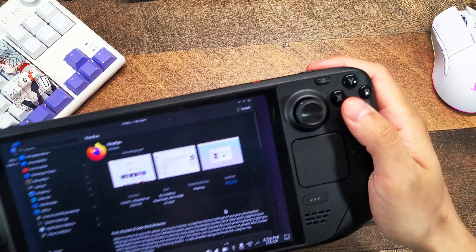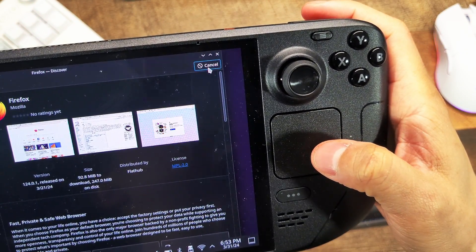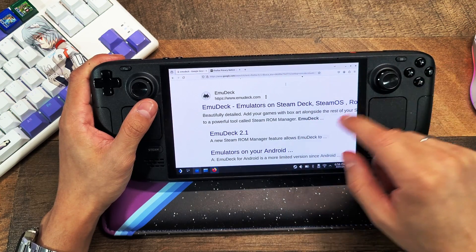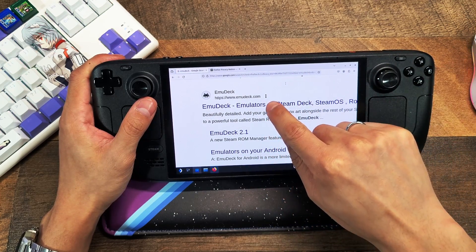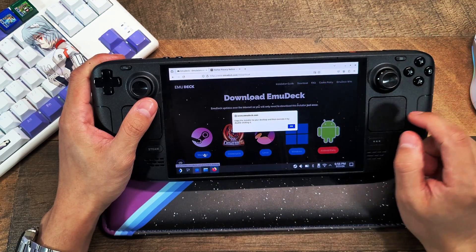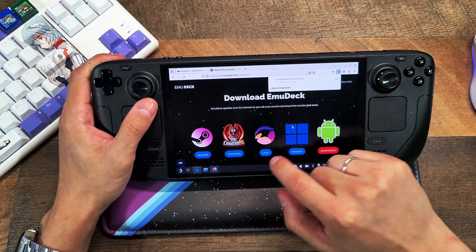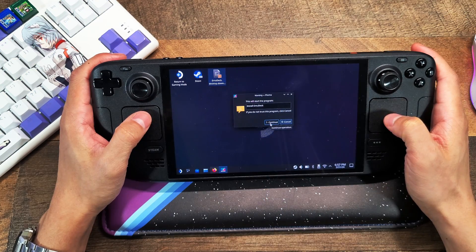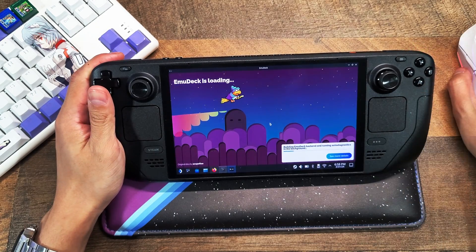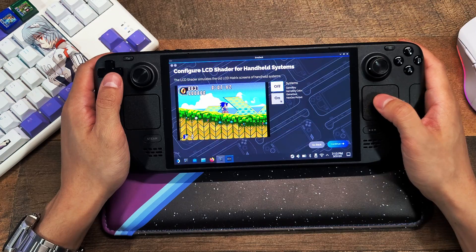Begin by downloading the Firefox app and installing it on your device if you haven't already. Open the browser and search for EmuDeck, click on the first link, then click Download at the top. Select the Steam option, then find the downloaded file and run it to install EmuDeck. Once it's finished installing, follow the app to successfully install all of the emulators you'd like.